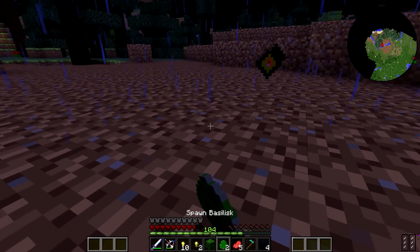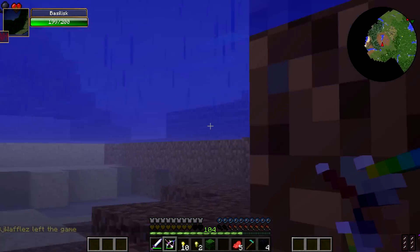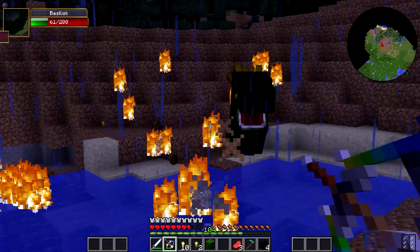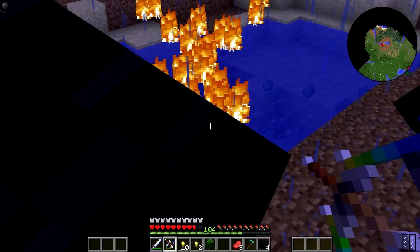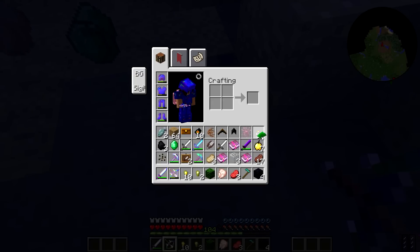And then I think we need the basilisk, so I'm gonna spawn this guy in. Oh my gosh, I spawned two in on accident! Oh no, I regret everything. Why have I got this weird view? Oh my gosh no! I don't know where the other one went, he kind of just disappeared. Hopefully he doesn't attack anyone. Okay he's dead. But I'm moving really slowly. What am I having to get here? Is it this? Basilisk scale — there we go. I think that's what I needed.